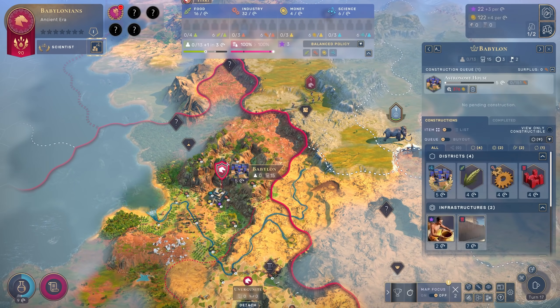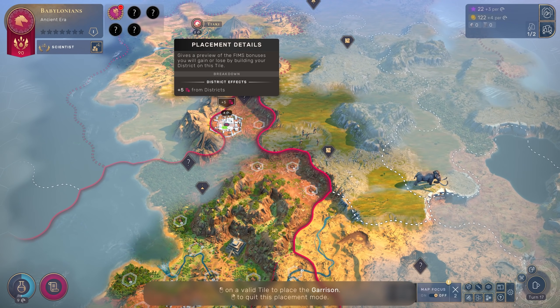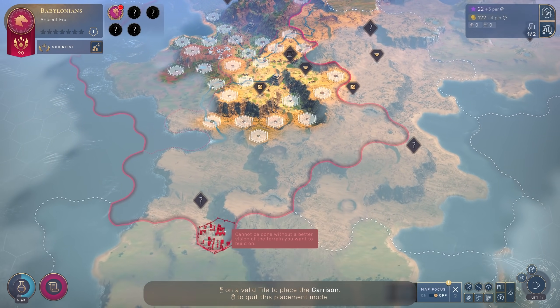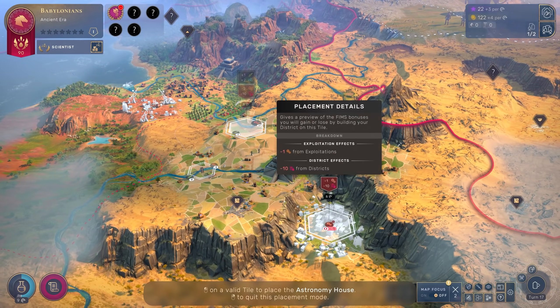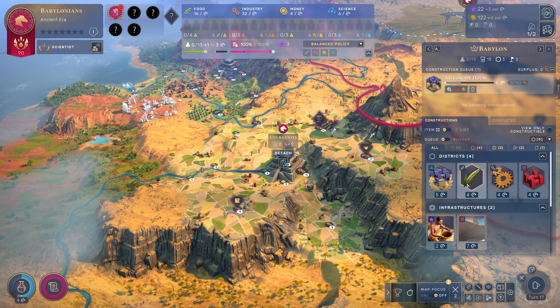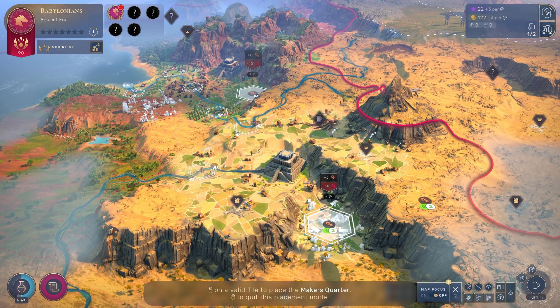The near-immediate access to such a grand swath of land gives you more options to think about as a player, especially for things that don't need to be built adjacent to an existing district, such as garrisons, train stations, and so on. At the same time, you'll be trying to expand in the direction of particularly fruitful tiles for districts that do have to be placed adjacent to others. And as you're doing all this, you'll not only come across other cultures doing the same, but you'll start to develop more facets of your people too.